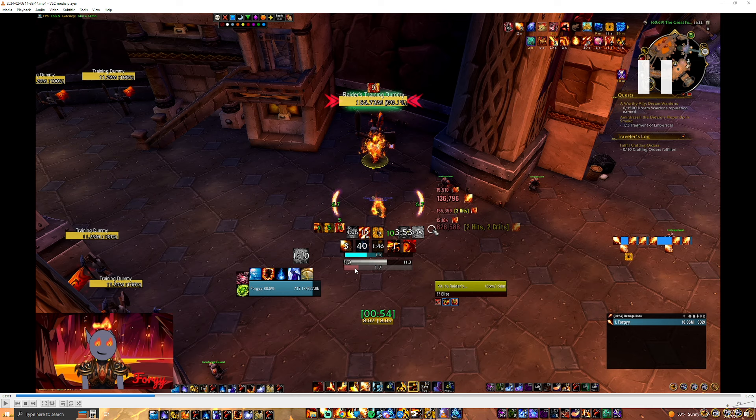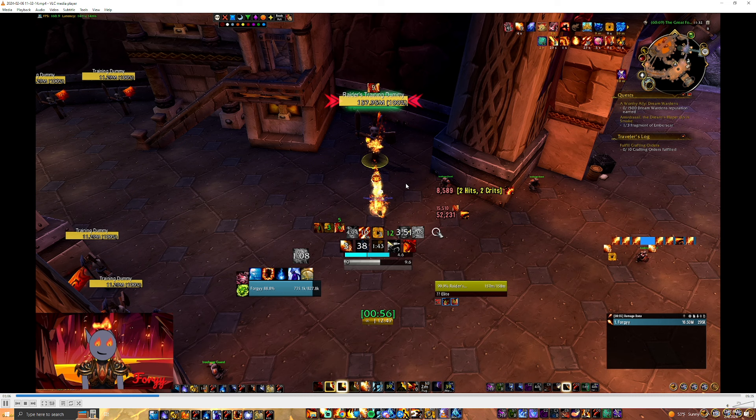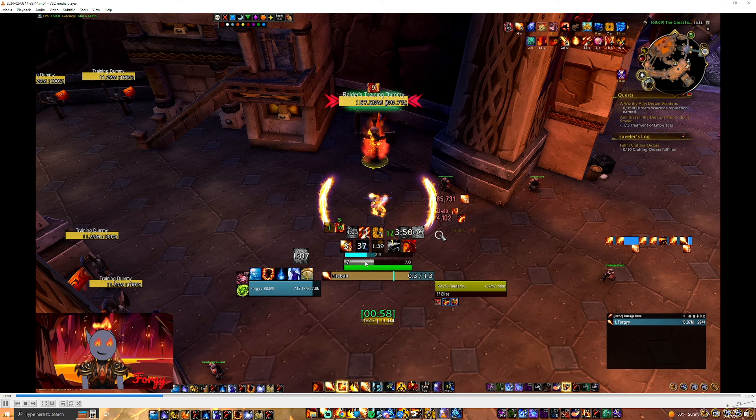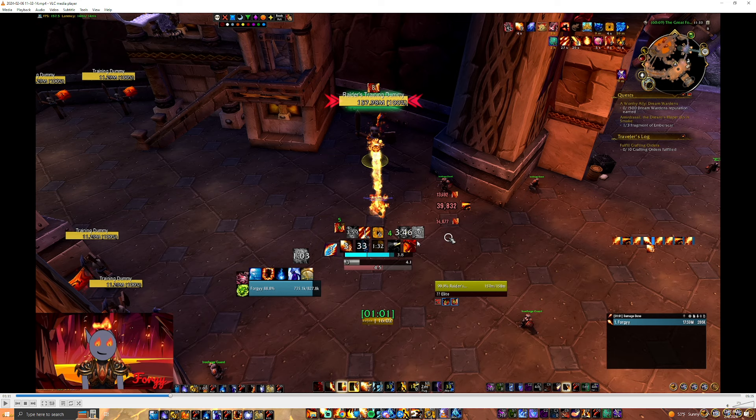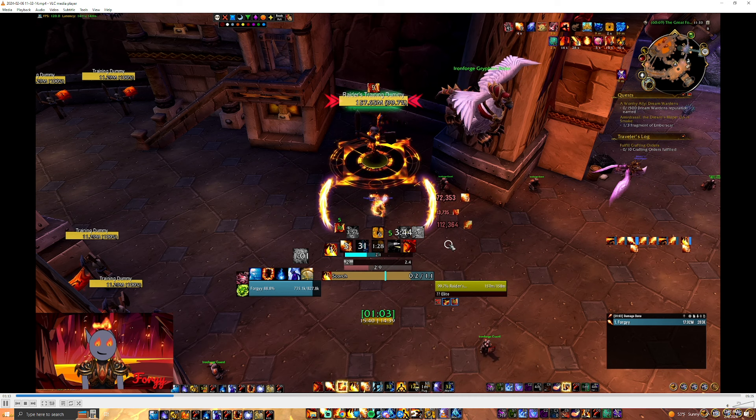Now I can Hardcast Pyro because I have 8 SKB stacks. Pyro, Pyro. Here I have a few options — I have 1.7 seconds left on Flame Accelerant, so I can PF Pyro or Scorch IB Pyro Pyro. Because I have my 4-set active, I want to get stronger spells out first since they're amplifying my damage. So I opt for Phoenix Flame Pyro. After that, now I have Flame Accelerant, so I fit in Fireball IB Pyro Pyro. My 4-piece is done. Now I can go for another Phoenix Flame, or Scorch IB Pyro Pyro then Phoenix Flame — it doesn't matter, both are fine.